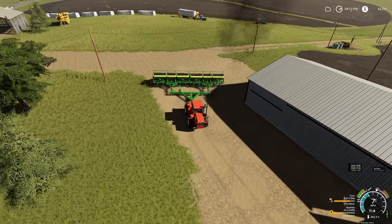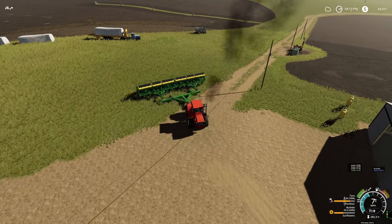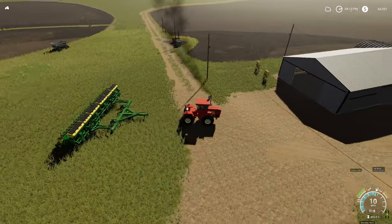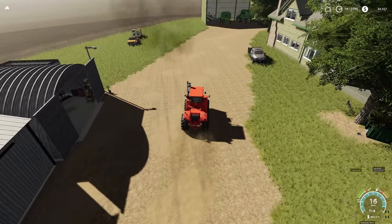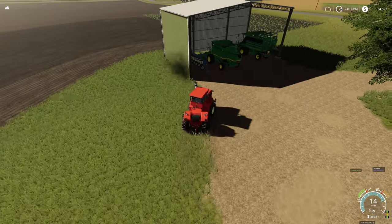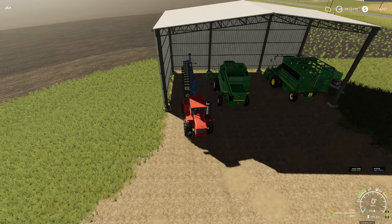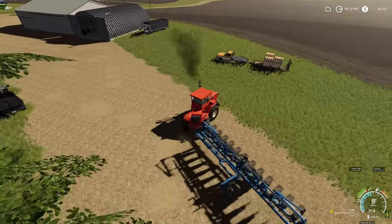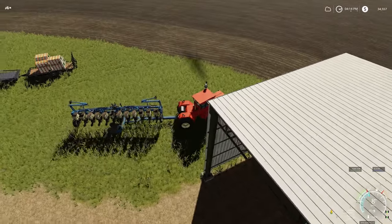We're going to hook up the Kinsey and get it loaded with seeds, then take it down to field 17 — the one that was just limed — and get that planted. Hopefully we'll be planting that in the morning; I don't think Colt is going to get it tilled up before dark today. We'll just back this up and leave it there, then go get the Kinsey. We took the tanks off the tractor — they were sticking out too far and weren't being used. Mr. Bo suggested we take them off to help with maneuverability getting in and out of the shed. We got the trailer here with the stuff on it; we'll pull it alongside and fill it up right here.